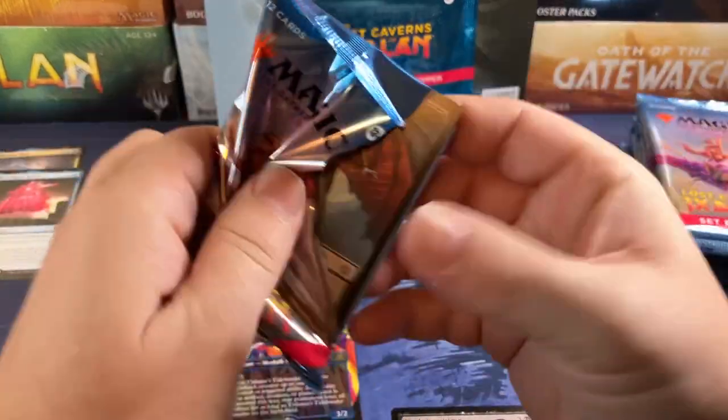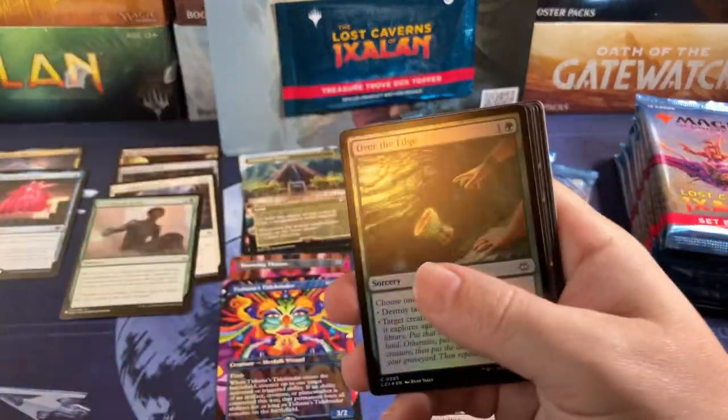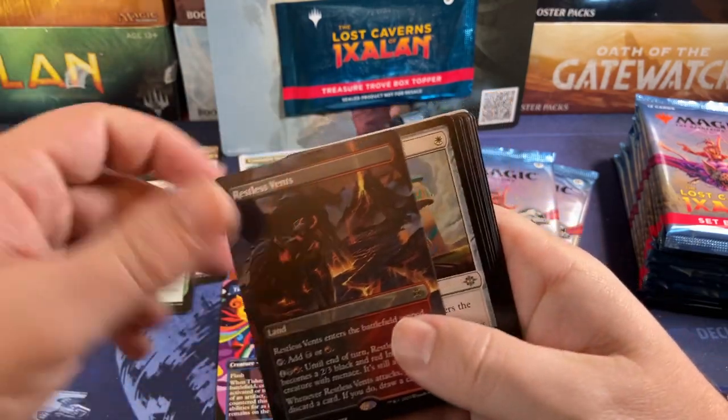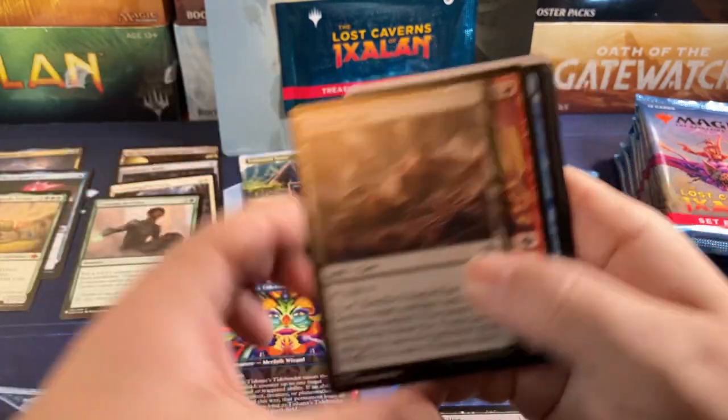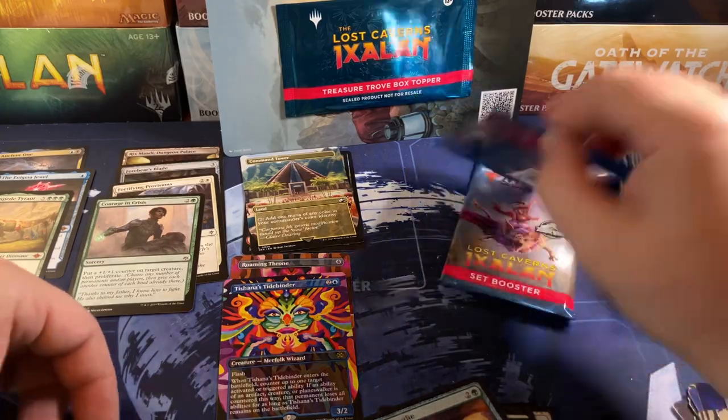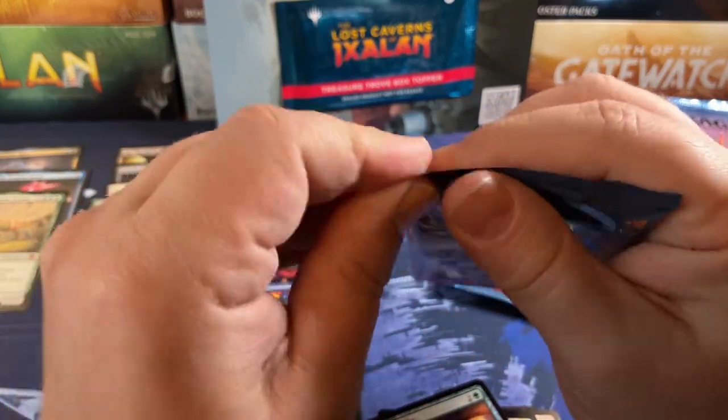We could use a little bit more spicy stuff to wake us up here because we're falling asleep. Long day of work. Galta — okay decent rare, suspenseful art, but Galta's come down a lot. It was a pricey card when the set came out but this reprint has knocked it down pretty well.